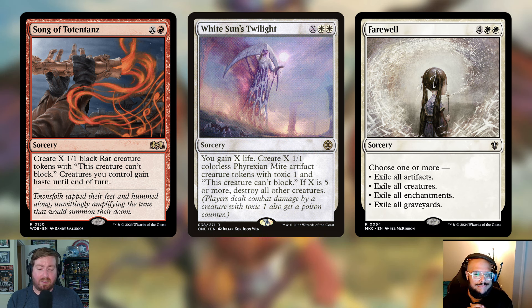You don't have to pay anything into that X cost — you can just pay one red mana to give everything on your side of the board haste. This deck deals with board wipes very well; you can rebuild very strongly after a board wipe. White Sun's Twilight was added — X and two white. You gain X life, create X 1/1 colorless Phyrexian Mite artifact creature tokens with Toxic 1 that can't block. If X is five or more, destroy all other creatures.